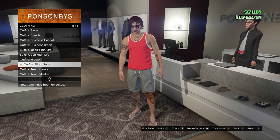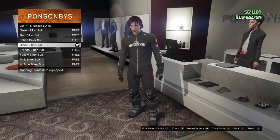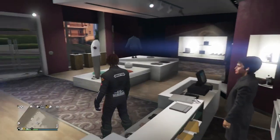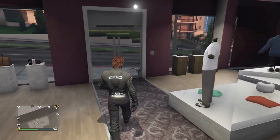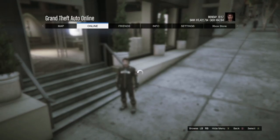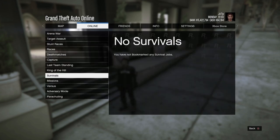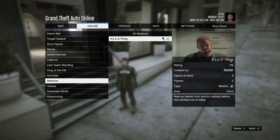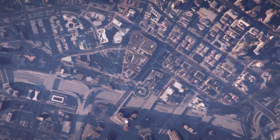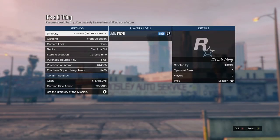Now come down to the outfits, go to the biker suits and equip the black biker suit. Then you're also going to want to bookmark the job, which will be linked in the description. Once you've bookmarked it, open up your pause menu, go to online, go to jobs, play job and come into bookmarked. Then go down to missions and start up its AG thing. From here, just make sure the clothing is set to player saved outfits, confirm the settings, invite anyone and start up the job.